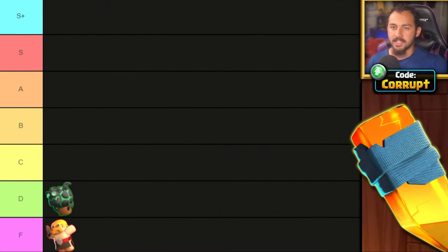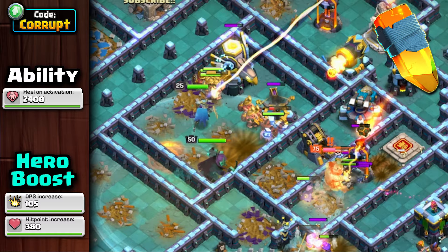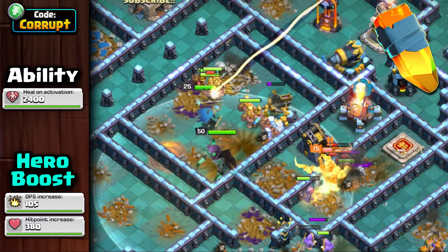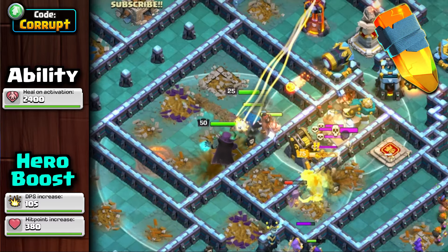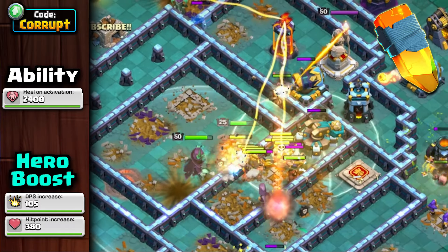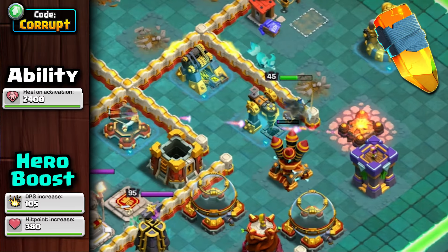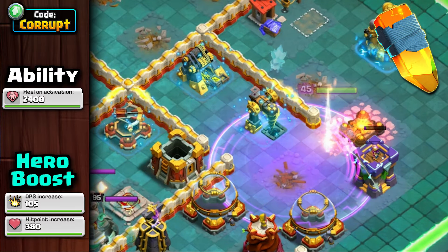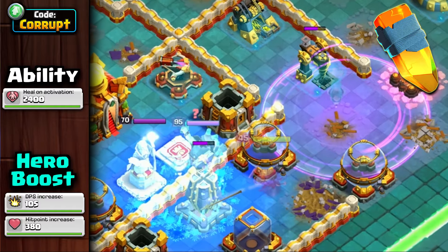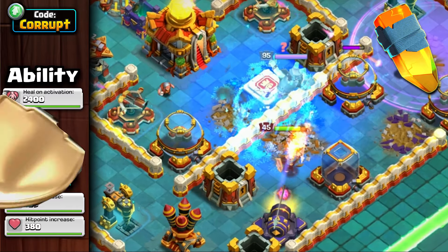Also within the D tier is the Royal Gem. This ability shares a similar issue with the Lavaloon Puppet. While usable, it's often replaced by stronger and more flexible equipment. Its combos are pretty lackluster and will often be replaced by better abilities. Healing the Royal Champion will always help out, but other equipment can provide either more damage or additional features beyond healing.